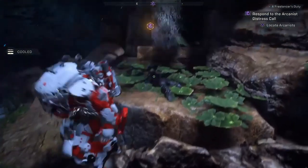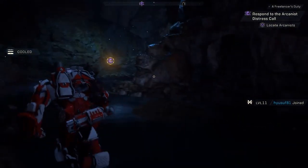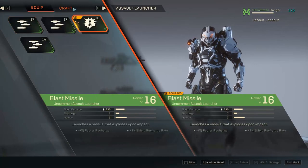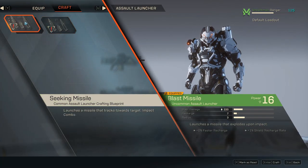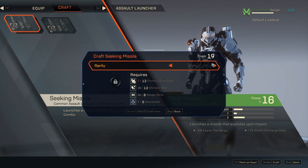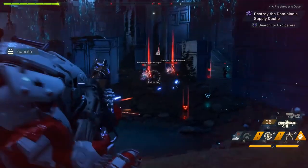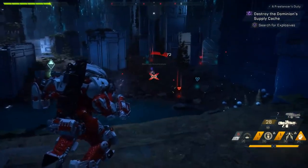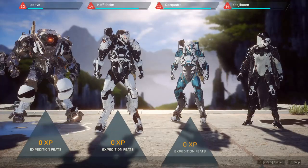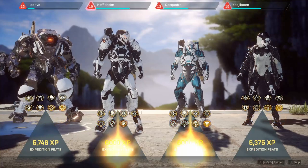Anthem's loot and itemization doesn't feel all that grindy, and if you're playing on challenging modes, better drops are easily obtained for crafting or ready to use once identified back in the fort. Each piece of gear comes with additional passives too, like increasing your ammo count or shield health — that's pretty much RNG, so there are plenty of ways to build your Javelin the more you play. Using weapons and melee attacks will grant you feats like legendary enemy killer, and there are weapon challenges too, all of which incentivize you to play better for more XP and bragging rights.